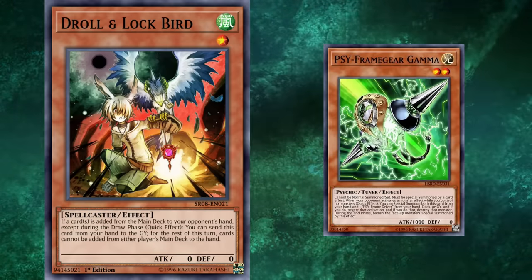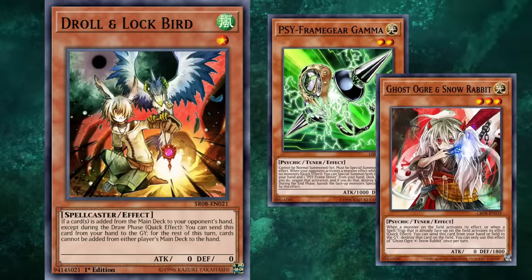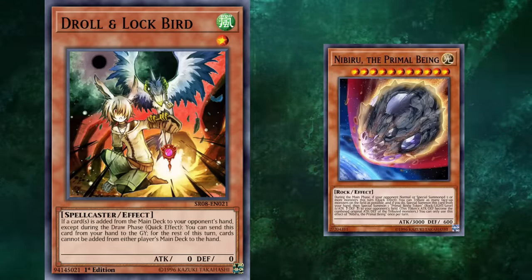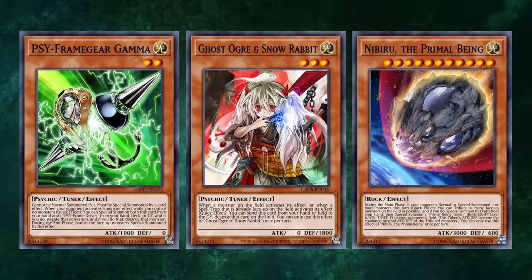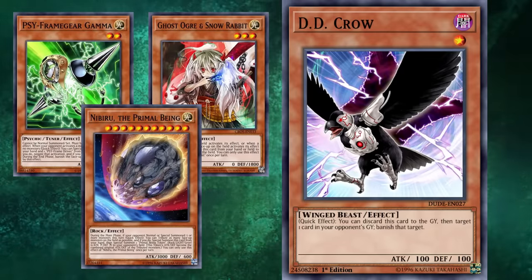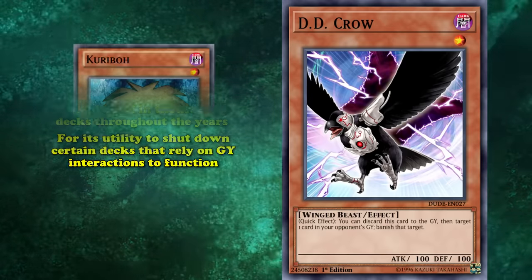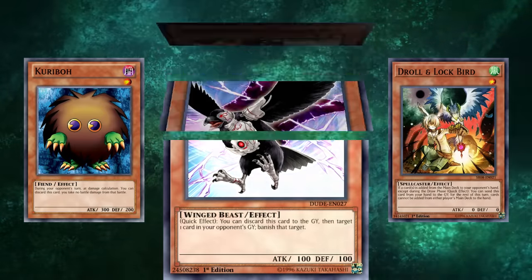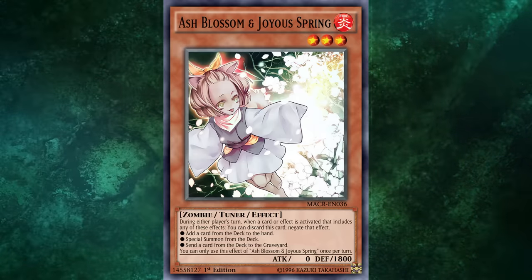Not all hand traps necessarily minus you — cards like Ghost Ogre and Snow Rabbit or Geargivale Gamma destroy what they interact with, going even. Nibiru the Primal Being can remove many monsters on your opponent's side of the field. But even a card like D.D. Crow — a minus 1 that only removes a single card from your opponent's graveyard — has appeared in thousands of decks for its utility shutting down graveyard-reliant strategies. Hand traps have been a core part of Yu-Gi-Oh gameplay for a long time, almost always a negative in card advantage but a huge positive in how they affect the game state and your ability to win.